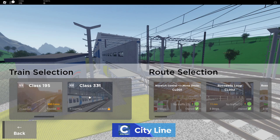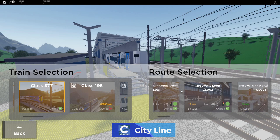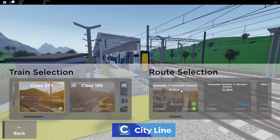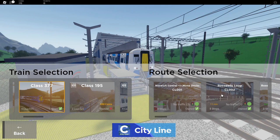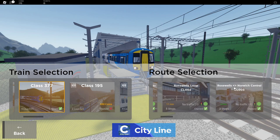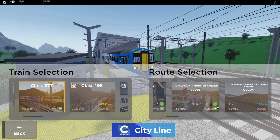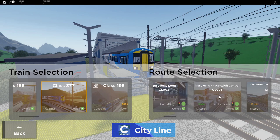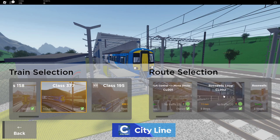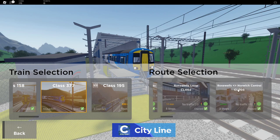158, 377 — let's do the 377. I like a good Lehmke. We've got three routes that are unlocked. I don't know if they were already unlocked by default. We've got Norwich Central to Myrna Dock, Roswell's Loop, and Roswell's to Norwich Central. And it says no traffic, no traffic — which is quite good. So you know what line's busy or not. That's a cool little feature. Let's do Roswell to Norwich Central.